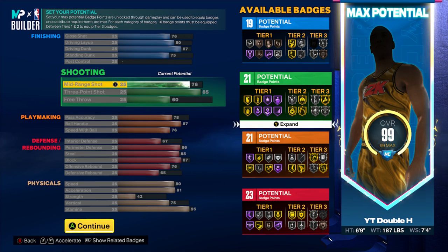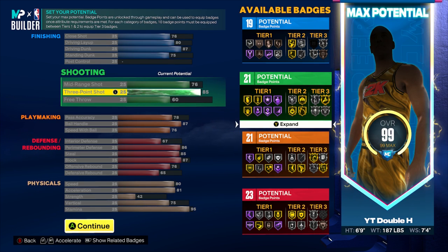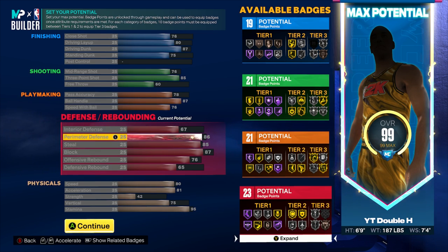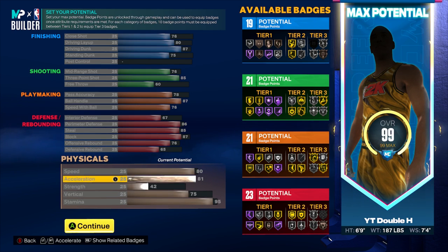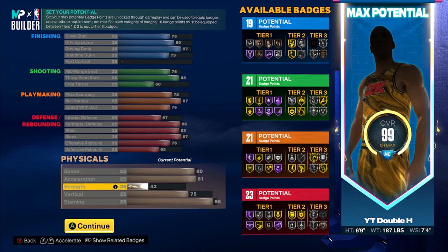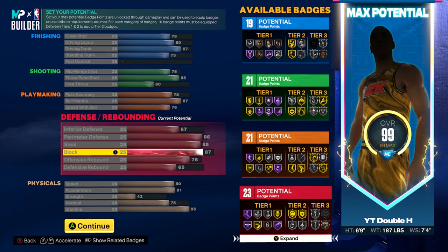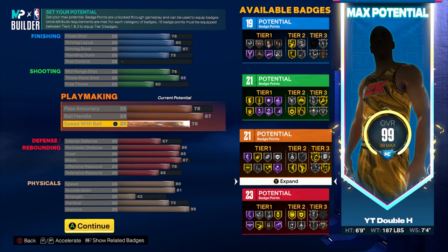Just look at this build: 87 dunk for contact dunks, 80 layup, 75 standing dunk for paint dunks, 85 three-pointer shooting from half court, 87 ball handle unlocking dribble moves, 78 pass accuracy for threading passes all over the court, 86 perimeter defense, 85 steal, 87 block. 80 speed, 81 acceleration, 95 stamina, 75 vertical. The reason we get all these extra stats is because we're a little slower and didn't upgrade strength — and I'll show you why those two flaws don't even matter.